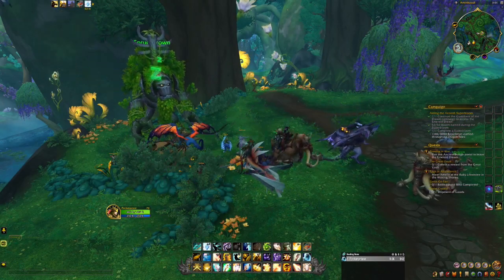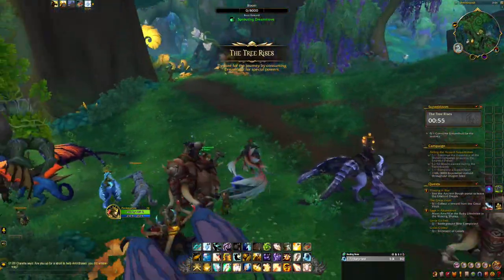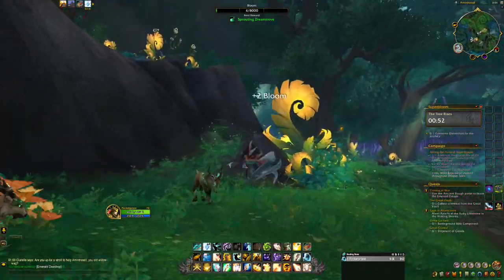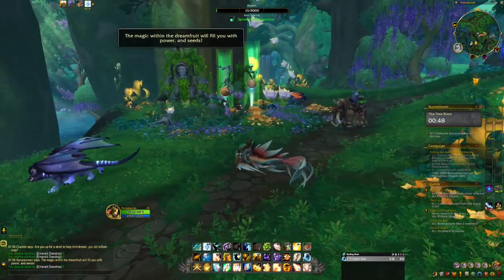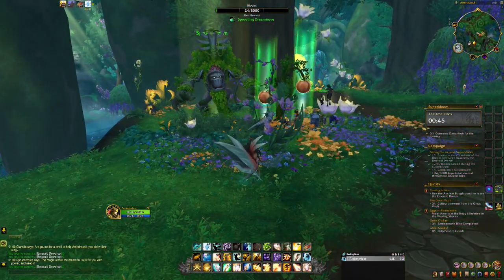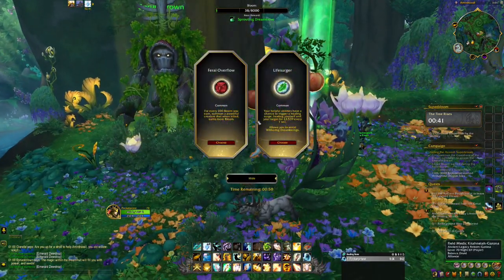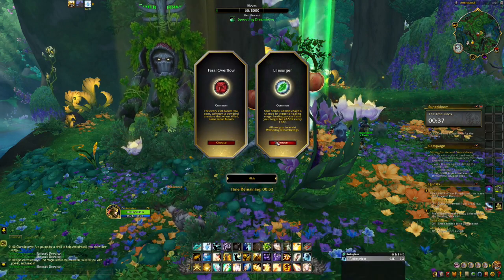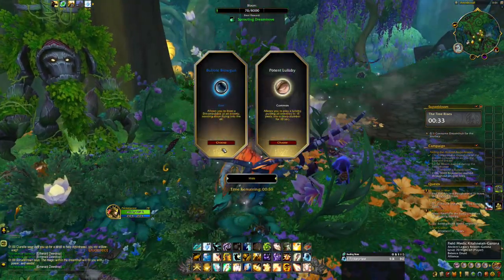Once the bloom event starts, the insect swarms are going to immediately spawn just like that. You're going to want to start collecting those right away. Then in a few seconds there's going to be a tree that spawns with two fruits — you're going to want to take each of those. They're going to give you a special ability each, and these are seemingly random, so you can choose either.